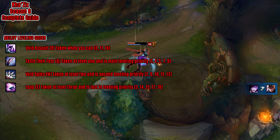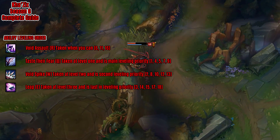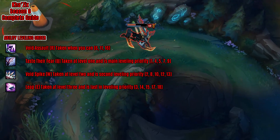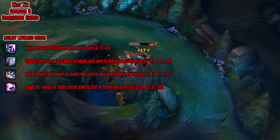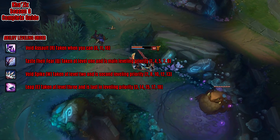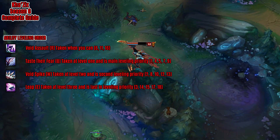Now we're going to talk about his ability leveling order. You take Void Assault, your ultimate, whenever you can — meaning levels 6, 11, and 16. You follow this up with Taste Their Fear, your Q, which you take at level 1 as your main leveling priority, so at levels 1, 4, 5, 7, and 9. You then follow this up with Void Spike, your W, taken at level 2 as second leveling priority, so at levels 2, 8, 10, 12, and 13. And last is your Leap, taken at level 3 as last leveling priority, so at levels 3, 14, 15, 17, and 18.